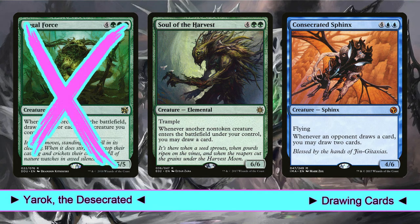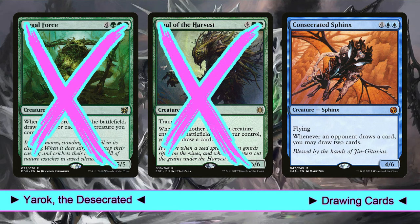Soul of the Harvest is another good but expensive card, but often it's killed even before we draw a single card. And even when it survives, it's hard to justify spending 6 mana for this effect on a non-combo build. In the combo version of the deck, with Aluren and infinite mana generators, with this card we can draw our entire deck, but here it's not as abusable — it's a little slow, actually.